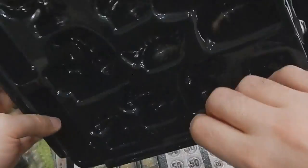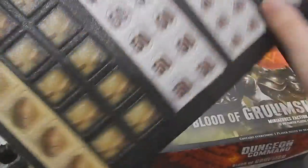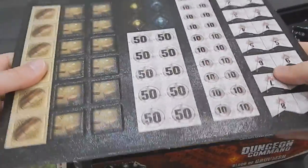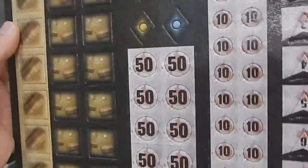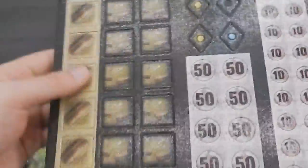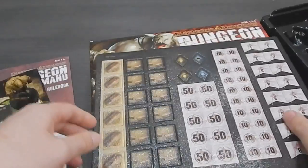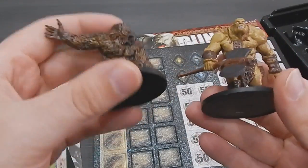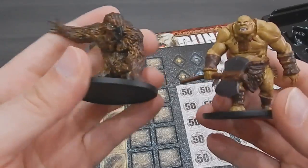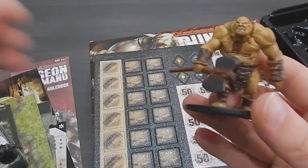And this is pretty much it. We also have this little bunch of tokens that need to be punched out, but that's pretty much it. I hope you enjoyed this little video and it will help you decide whether to buy it or not. I bought it just because of those good looking figures, especially the Ogre and the Owlbear — you can use them in your D&D or other systems. Thank you for watching and goodbye.